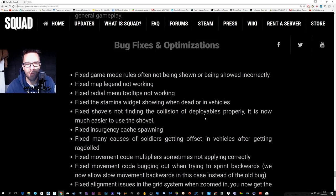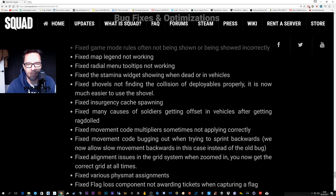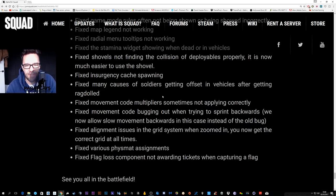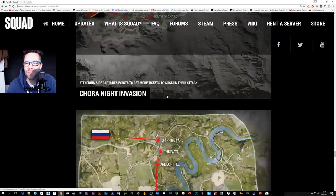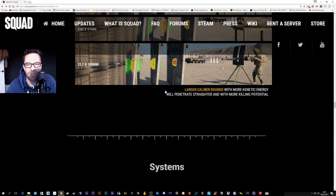Logistical trucks have been added to all infantry layers for future proofing and general gameplay. On bug fixes: the radio tool, stamina widget not showing, shovel collision, and fixed shovels not finding the collision of deployables properly. Ragdoll multipliers have also been fixed. Basically this is a brilliant update.